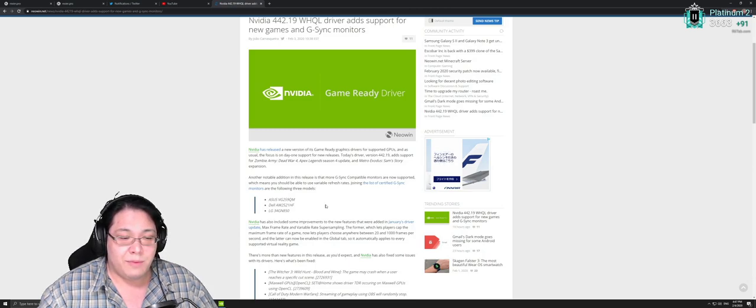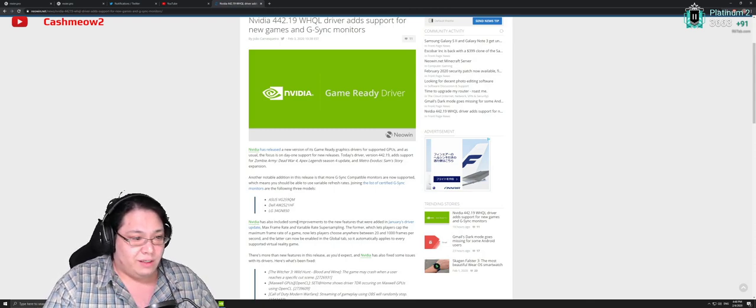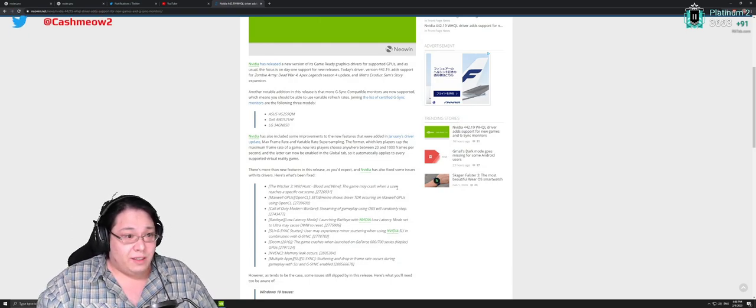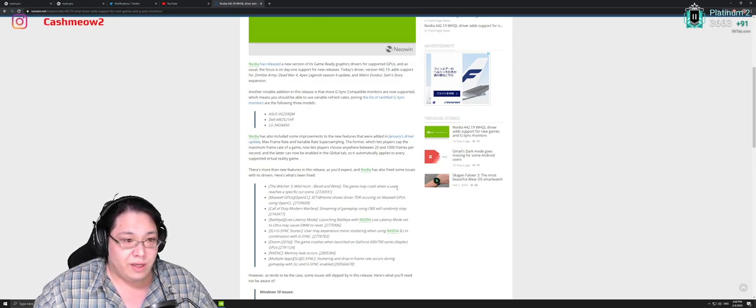Just make sure that if you want G-Sync enabled on these monitors, they are connected to your PC via DisplayPort, because via HDMI is to my knowledge still not possible yet. Maybe that'll change in upcoming future revisions from Nvidia driver updates. Nvidia has also made some improvements to the new features added in January's driver update, such as max frame rate and variable rate super sampling.